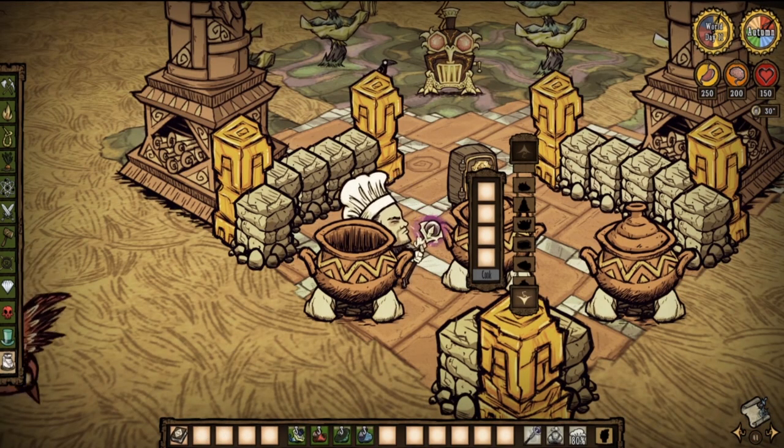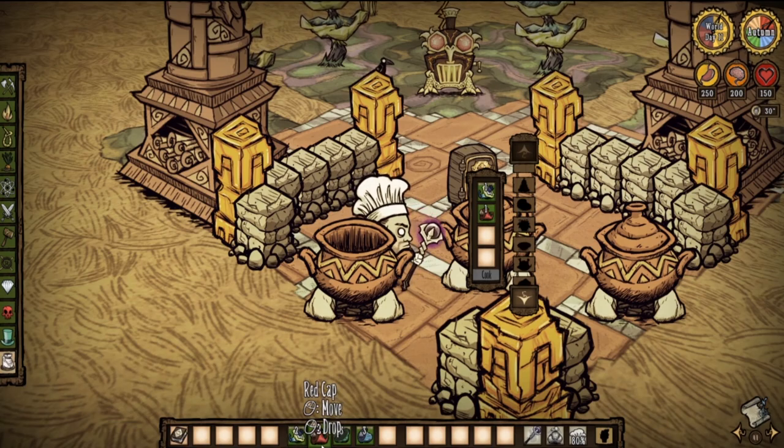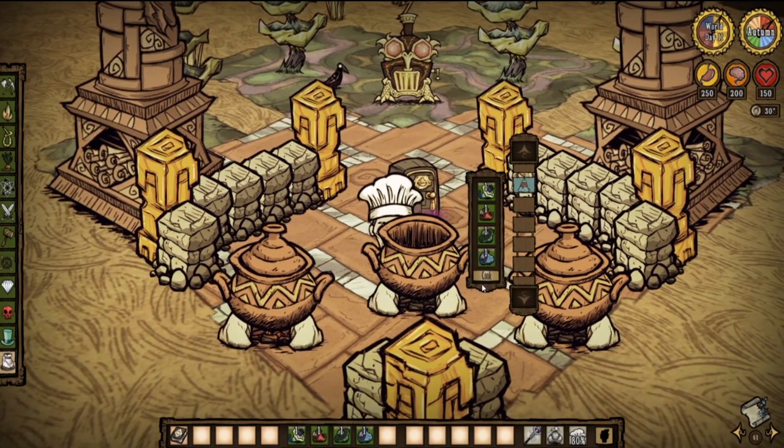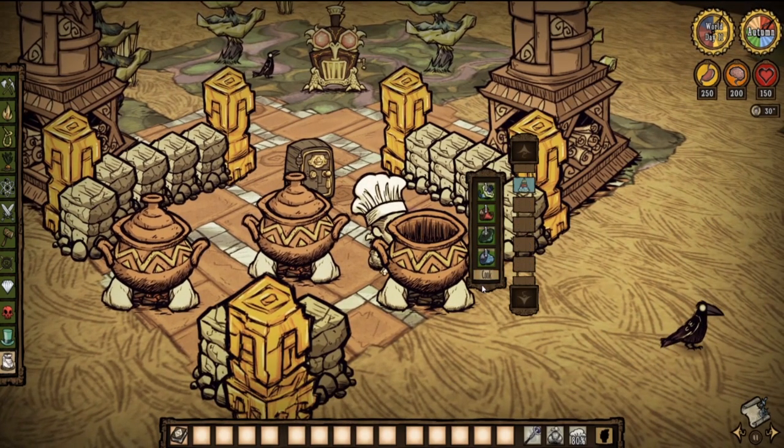Next up, the mushy cake can be made with one new moonshroom and one red, green, and blue cap respectively. As far as I know, this is the only way to make it.